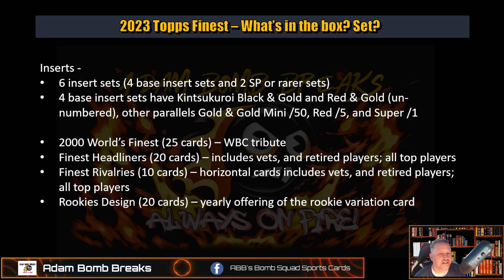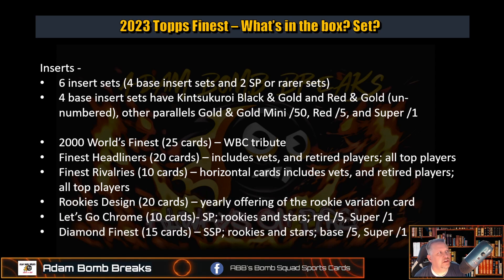There's the Rookie Designs yearly offering. Instead of putting the little two dots that people would mistakenly not realize they have a rookie variation, they made it evident now — they changed the top and bottom borders. There are 20 cards in this, and it's all the good rookies, and some not so good. Now, here are the short prints. Let's Go Chrome — 10 cards. This is a short print, rookies and stars basically. Red to 5 and supers to 1. Diamond Finest — super short print. These are very, very hard to get. Over 1,000 packs on the odds. Rookies and stars again. But the base are to 5, and the supers are to 1. We'll actually put a number to the Let's Go Chrome, so if you get a base one, you'll know what it's basically numbered to.